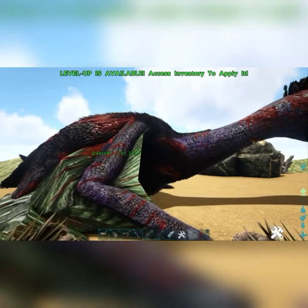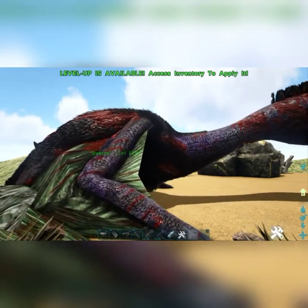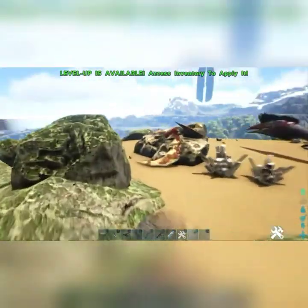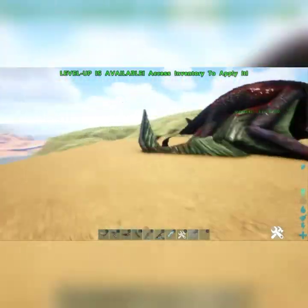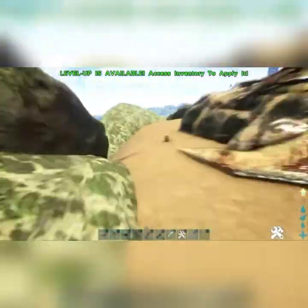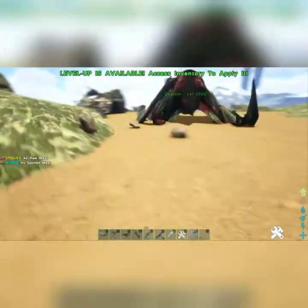For some reason mine always spawn in all bloody and everything. If you want to know how to fix that, I'll leave a link down below in the description on how to basically make it so your dino has like infinite stats. It's actually a really simple code, so go check that out if you wish.